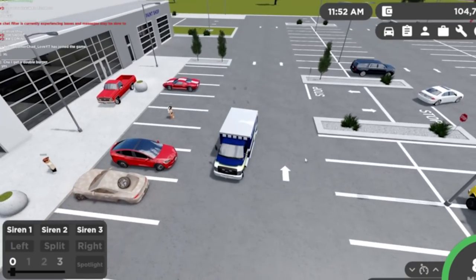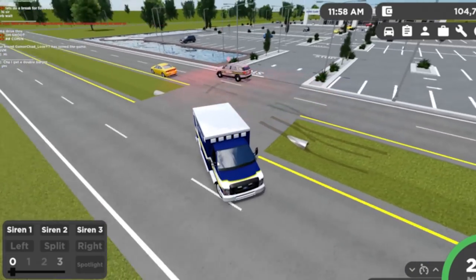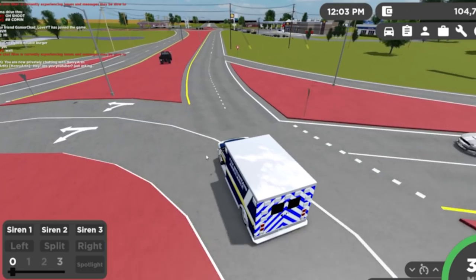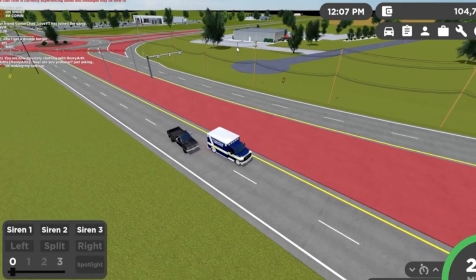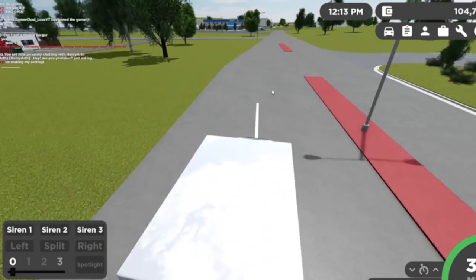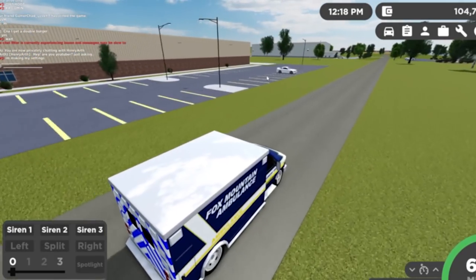This one is definitely a lot harder to control and slower than the other one, but it's pretty cool. There's a police officer there which is nice. The server seems a little bit laggy — the chat filter is currently experiencing issues too. Over here there's a building, I think it's a shop or restaurant, and there's a Burger King and a gas station. I'm just exploring the map more and using these videos to learn the game better.